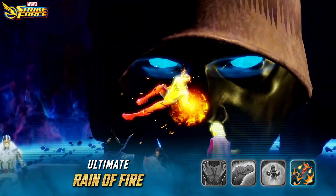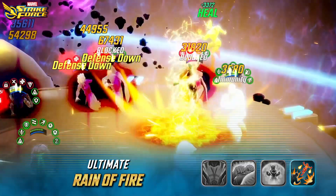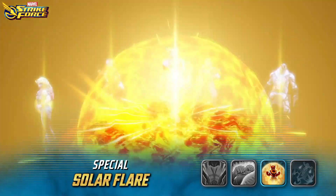Sunfire's kit also allows him to use his powerful ultimate ability twice in quick succession by using his special ability on turn two, which also gives him 100% speed bar.